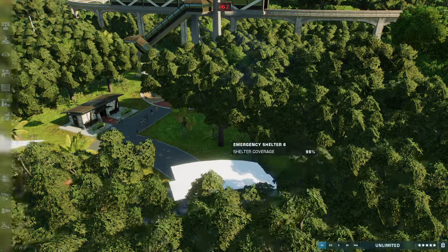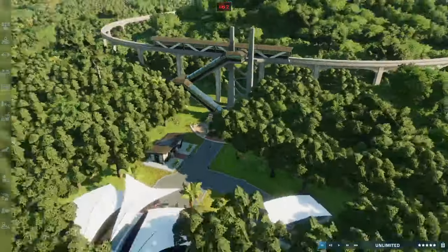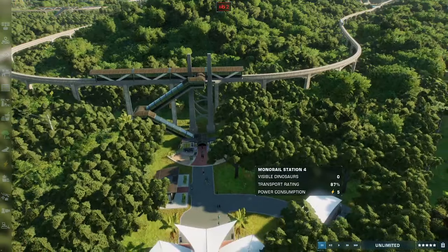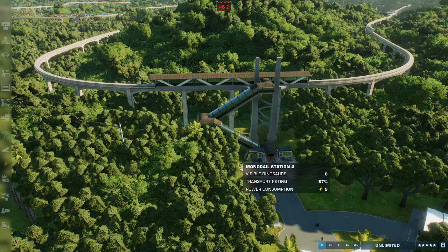Hello everybody and welcome back to Jurassic World Evolution 2 where we're going to be doing a mixed mod showcase but also just a park tour. A couple of months ago — actually it might have been last year now — I did a tour of my recreated Jurassic World. There are a few changes I've made to the park with some of the new dinosaurs from the latest DLC, as well as kelp added to the lagoons, and a couple of mods to make this more accurate to the real Jurassic World.